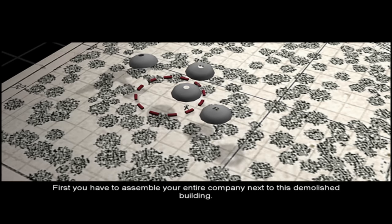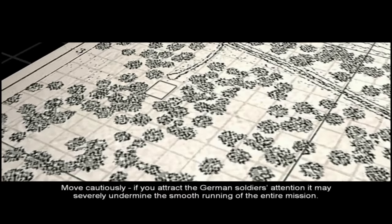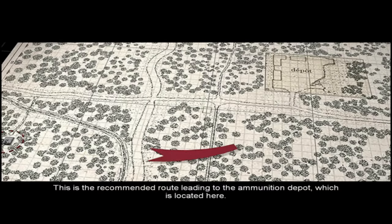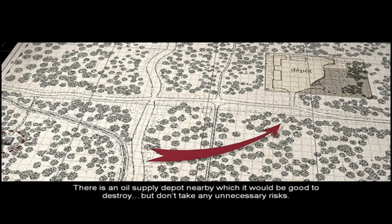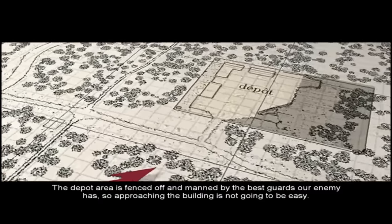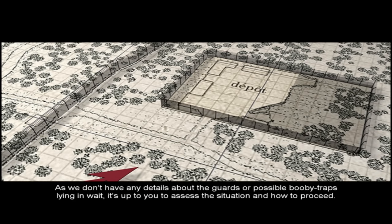First, you have to assemble your entire company next to this demolished building. Move cautiously. If you attract the German soldiers' attention, it may severely undermine the smooth running of the entire mission. This is the recommended route leading to the ammunition depot, which is located here. There is an oil supply depot nearby which it would be good to destroy, but don't take any unnecessary risks. The depot area is fenced off and manned by the best guards our enemy has, so approaching the building is not going to be easy. As we don't have any details about the guards or possible booby traps lying in wait, it's up to you to assess the situation and how to proceed.